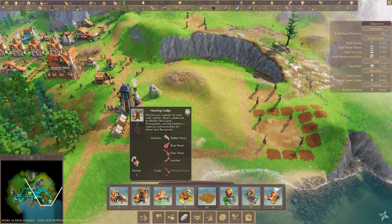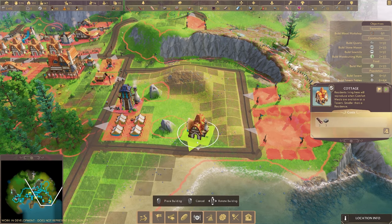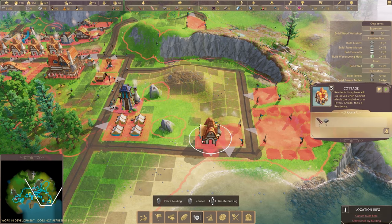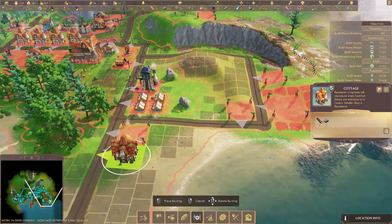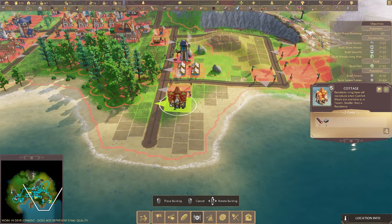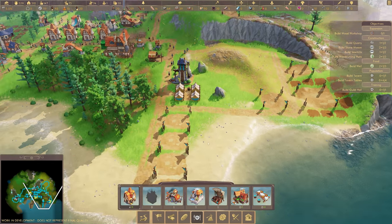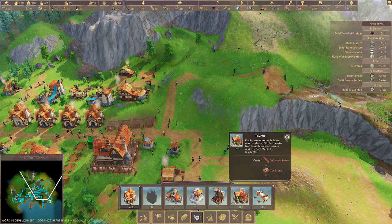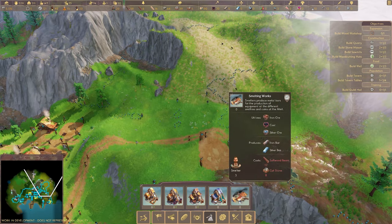Wouldn't it be nice to live oceanside? I think I'd like that! Come live over there - here, have another house, you can have a neighbor or two or three. That seems like a lot of houses. I don't know if we need that many. And are we going to need another tavern - more of everything?